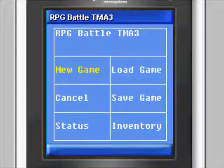The menu screen has six options. New game starts a new game. Load game, available only if the game has been previously saved, loads a previously saved game. Save game, available only in-game once started, saves the state of the current game.